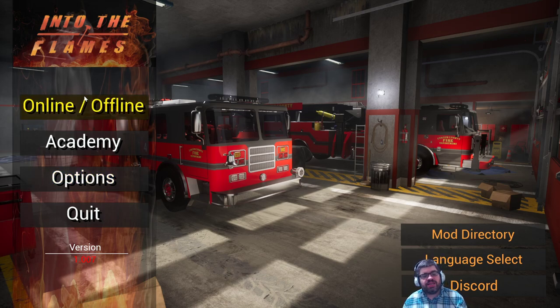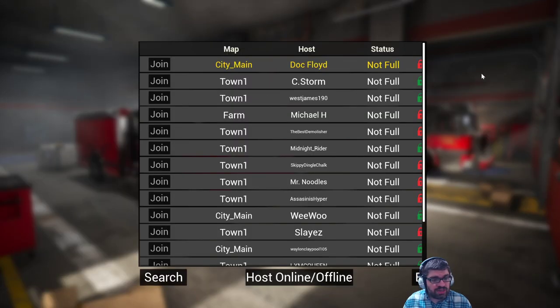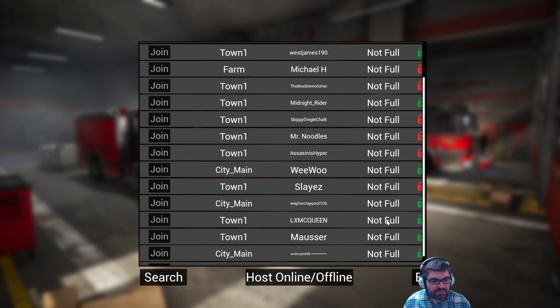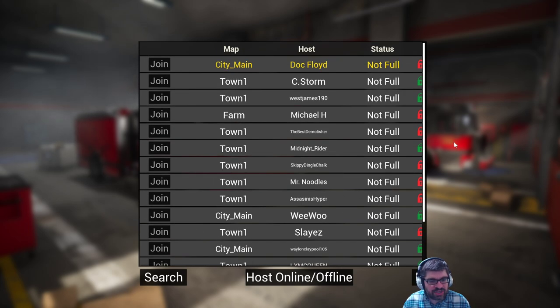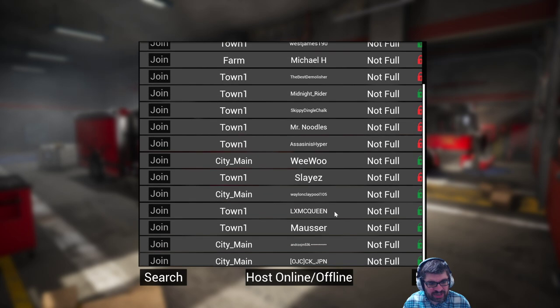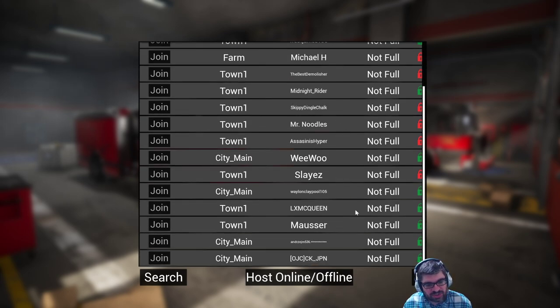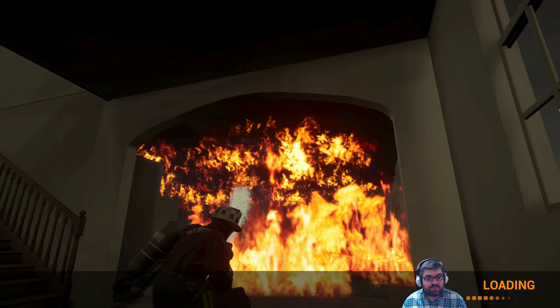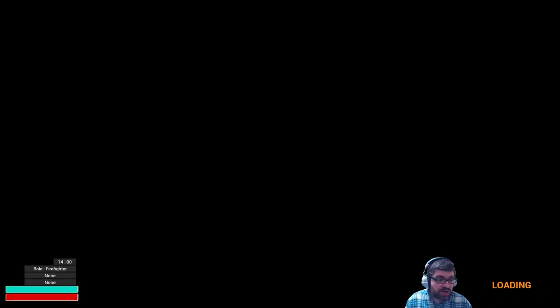So there's online and offline. What sort of attracted me to this game was the fact that you can play online with others. If I go to online, it looks like there are people playing — maybe 15 to 20 different rooms. But I'm not going to play online. I'm going to go into the Academy and get a feel for the game. I'm assuming this is the tutorial, and this will really make it or break it for me — some games just have an awful tutorial.